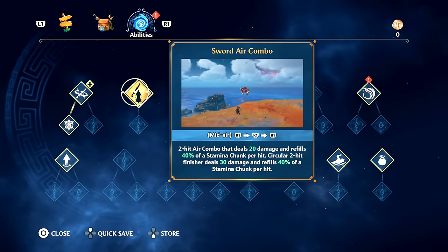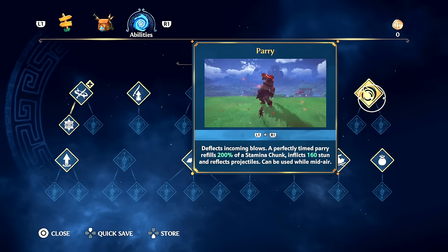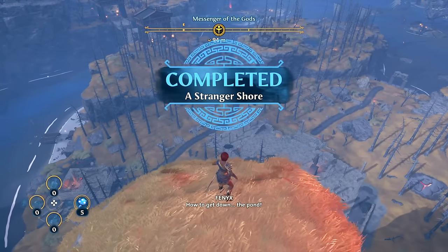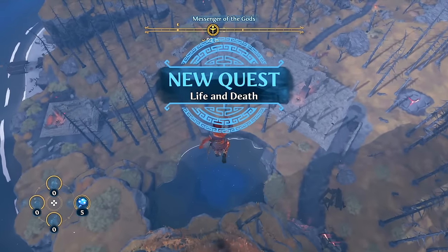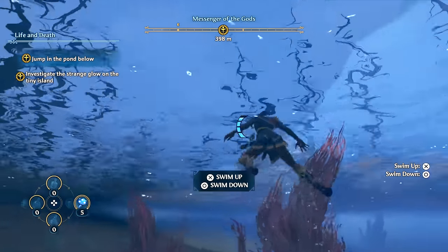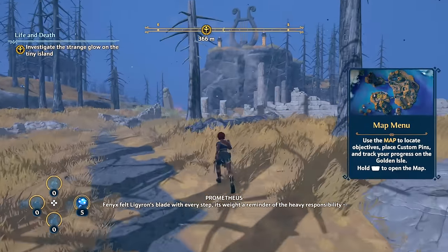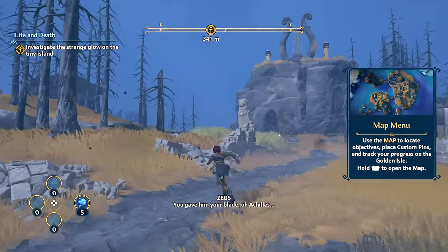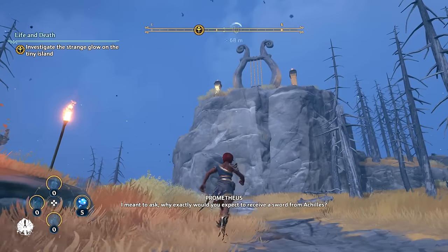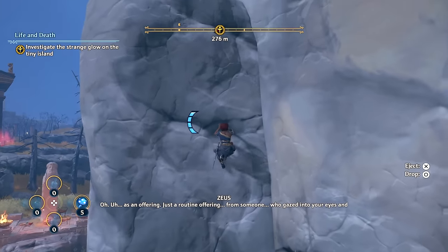Checking the abilities screen — sword of air combo, various upgrades I can't get yet. There's a giant cyclops ahead. I can see where this game is going. I quick save. There's a dive move — I'm glad I didn't do a leap of faith like Assassin's Creed. More story dialogue: Phoenix left an offering for Achilles — 'just a routine offering from someone who gazed into your eyes and told you you were special.'